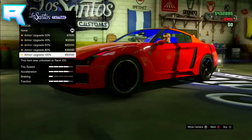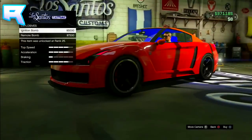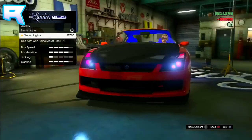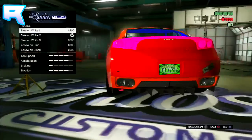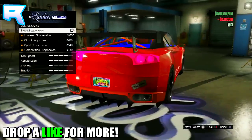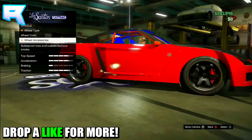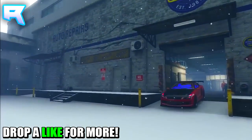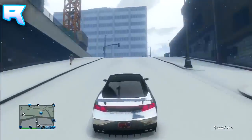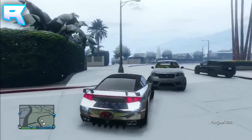Once you guys have bought your Elegy, you're going to want to max out the car all the way. As you can see in the video, I'm going to fully upgrade my Elegy — max out all the tires, hoods, everything — get it completely maxed out. Once you guys have fully upgraded your car, you can then back out of Los Santos Customs and make your way back over to the garage area.